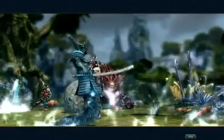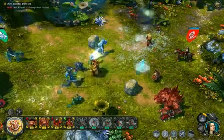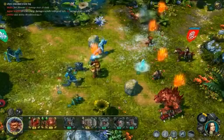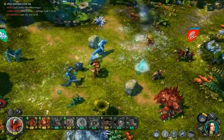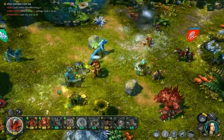In true barbarian fashion, Mokka attacks the Kenshi with her Heroic Strike. The Dream Rivers of Stronghold can entangle their enemies in roots, reducing their speed and poisoning them.